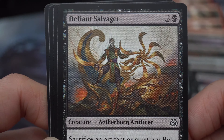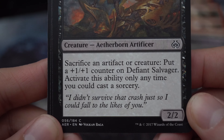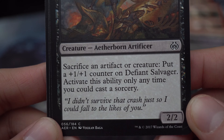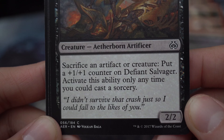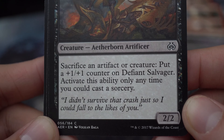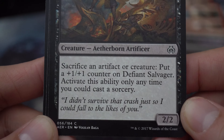Defiant Salvager — two and a black creature, aetherborn artificer. Sacrifice an artifact or creature: put a +1/+1 counter on Defiant Salvager. Activate this ability only any time you could cast a sorcery. 'I didn't survive that crash just so I could fall to the likes of you.' 2/2.